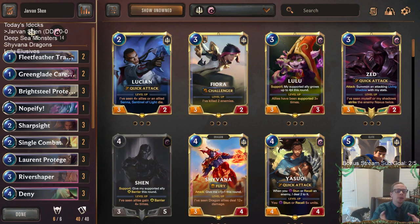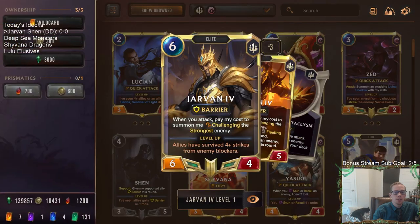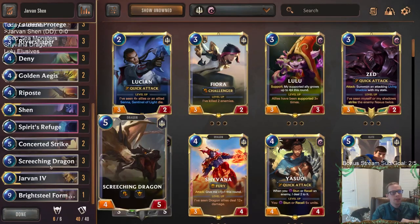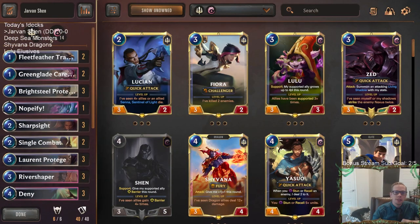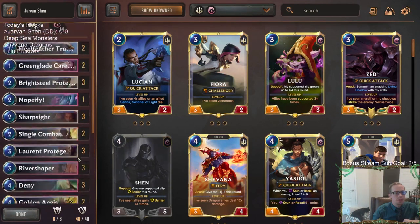Jarvan Shen again - that's perfect because Jarvan was one of the cards that got buffed. If you remember, Jarvan used to be a 5/3 way back in the day, now Jarvan is going to be a 6/4, getting that plus one plus one, so that's pretty nice. We're going to try out our Jarvan Shen deck again, then try out some Deep Sea Monsters since Deep got some buffs, and then a new Shyvana dragon deck, and also new Lulu with Lulu Elusives.